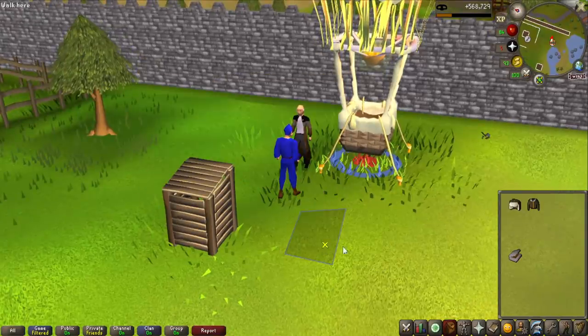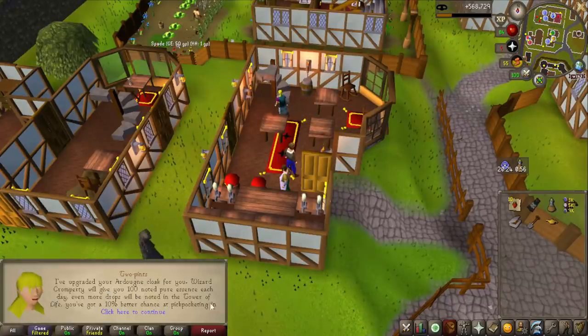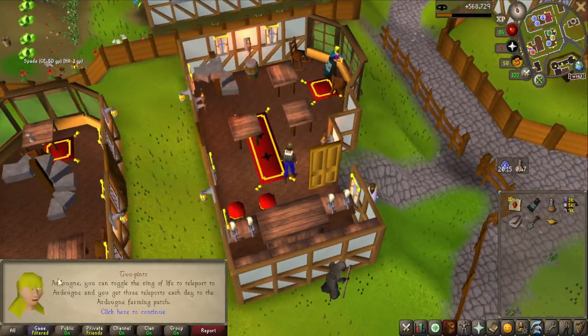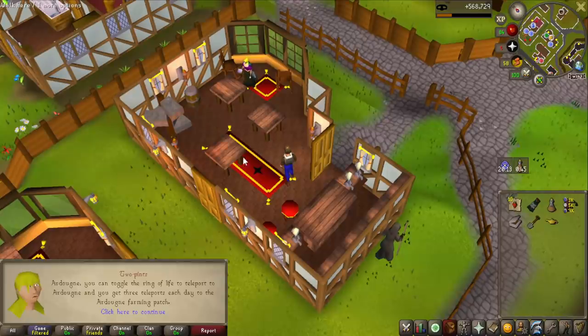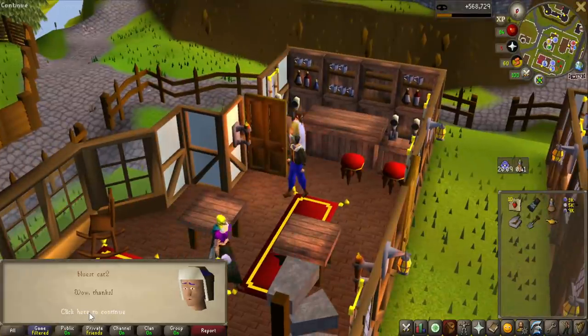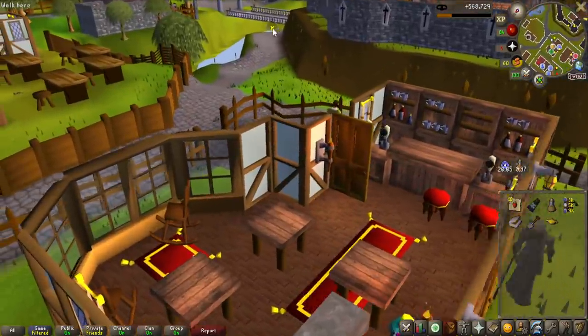3k Farming — nice. So we can actually complete the entire medium diary now. And as you can see in the chat, it says you've got a 10% better chance of pickpocketing in Ardougne. So if you complete the hard diary, you basically get that bonus for everywhere, which is kind of good for like Vyres, where you can get the blood charge from pickpocketing. But yeah, that is now 10% better pickpocketing in Ardougne for Ardougne Knights.